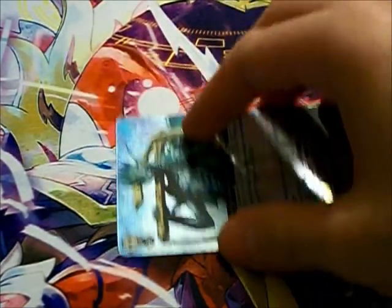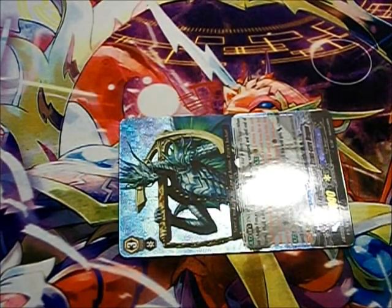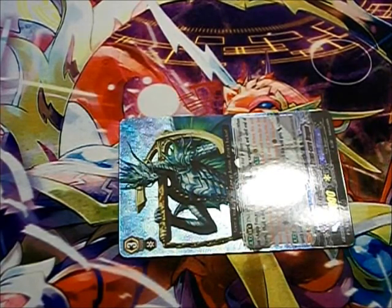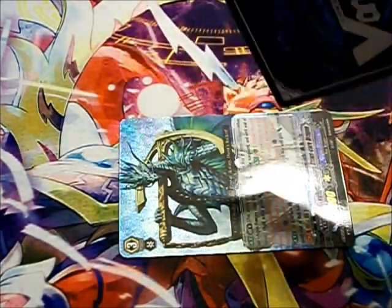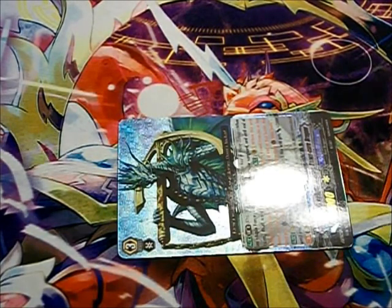Likewise, if my vanguard is being attacked and I take damage, I can check the top card of my deck. So I took a hit — check the top card — it's a critical trigger. I'll add the effect to my vanguard and plus 5,000 power, making him a 16,000 for the turn. Now my opponent has to swing at my vanguard with a line equal to 16,000 or higher to do damage to me.